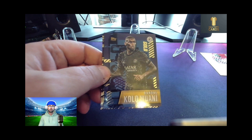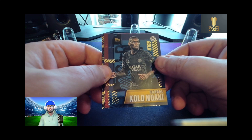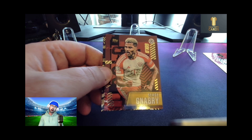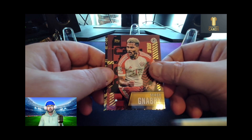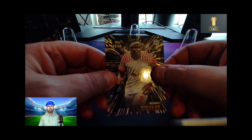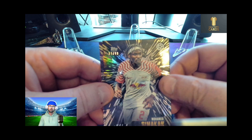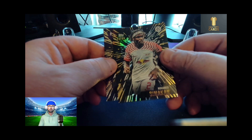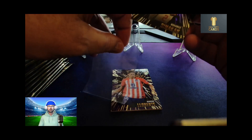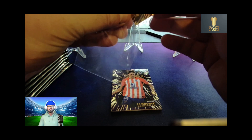We've got a gold insert card — Randal Kolo Muani. We have a gold Serge Gnabry, and we have a numbered card — 39/99 — Mohamed Simakan of RB Leipzig. We'll sleeve that one. I'll be putting these into bigger sleeves a little bit later on, don't you worry about that.